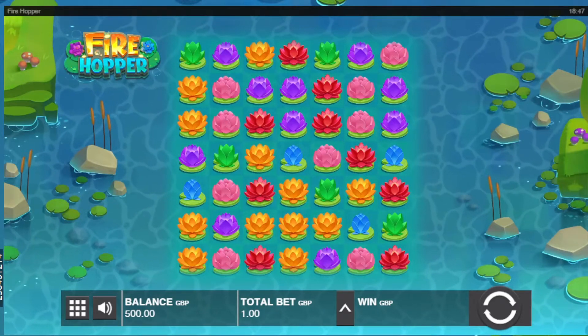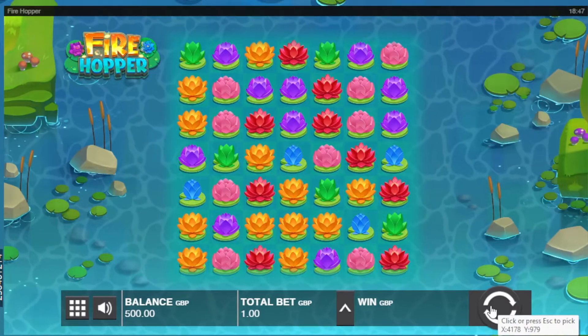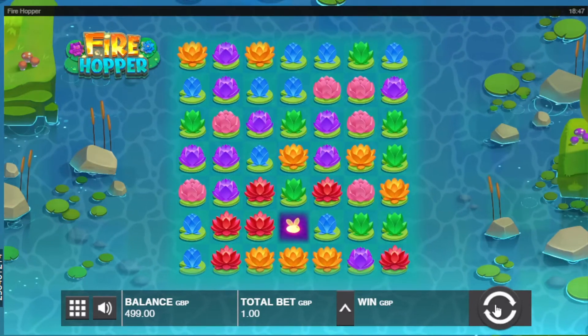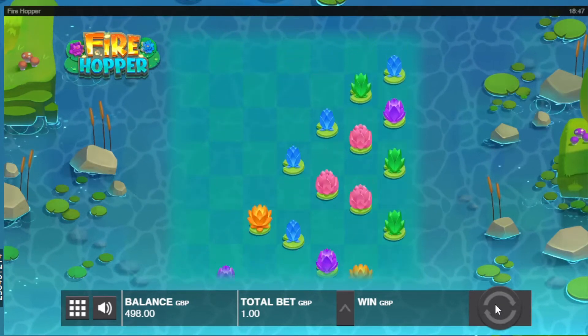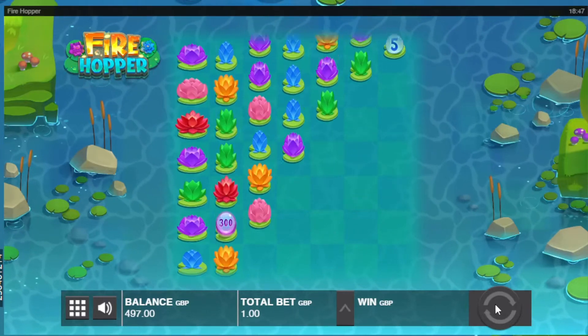Hello, so today I'm going to be doing a Gamblemeister review on the new slot Firehopper. It came out on the 7th of December 2021, produced by Push Gaming, which obviously makes some brilliant games. I've got £500 in the balance here, set it at a pound a spin, going to give it a go and see where we get to.